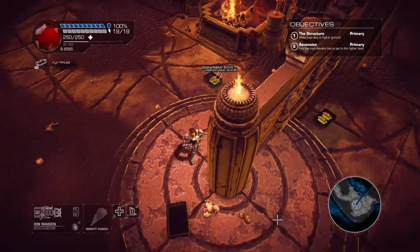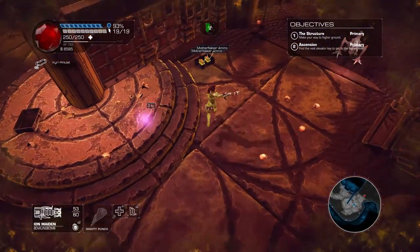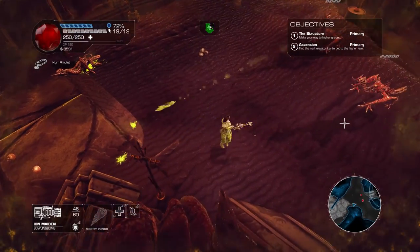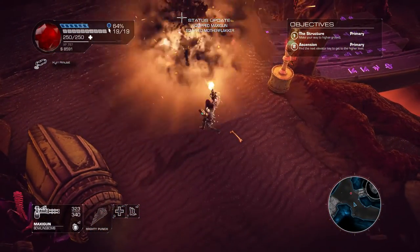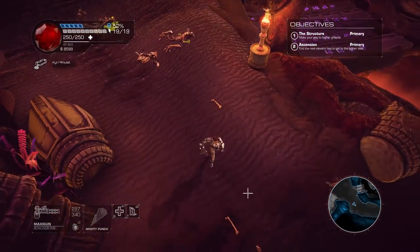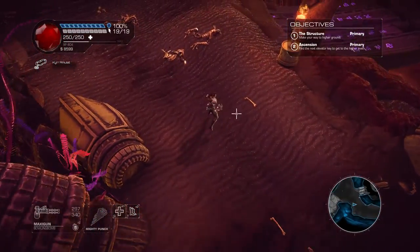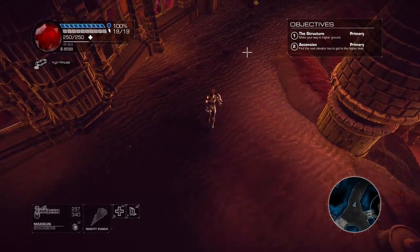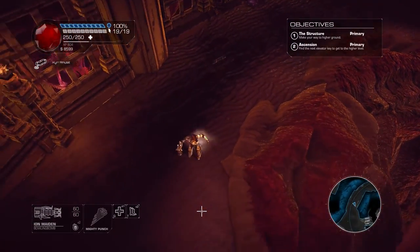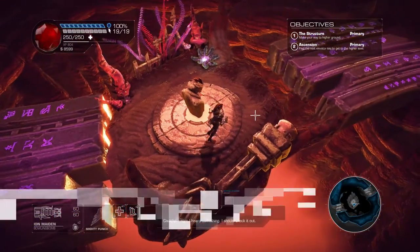There are side missions you can pick up — pretty standard stuff, like go find these items and bring them back. If you explore the map you can find them. One interesting thing about this game is it's not as linear as I thought it was going to be. I figured it was just going to be one major path with a few side roads, but other maps have been a lot more open with multiple paths and various hidden things to find.